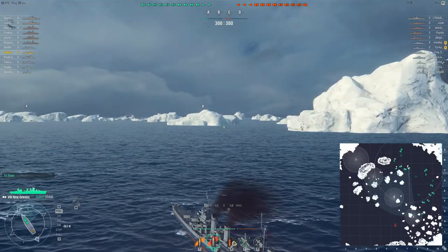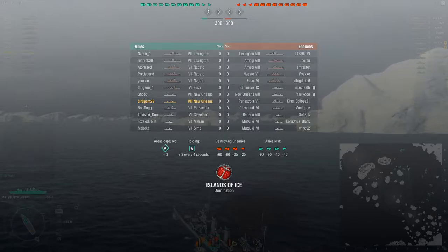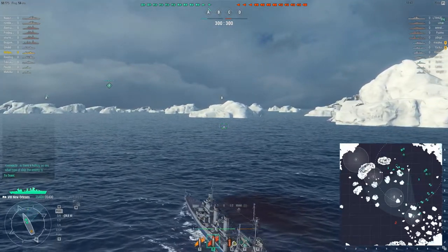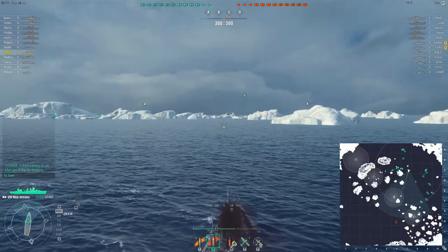If we need to flex down and provide some air cover to the battleships, we will. But at the same time, if we see tasty destroyers — of which they have three — and heavy cruisers — of which they have four in the C and B area — we can also do something about that. We have a destroyer down in A fast capping, which is good. It's called Alt, my friend.